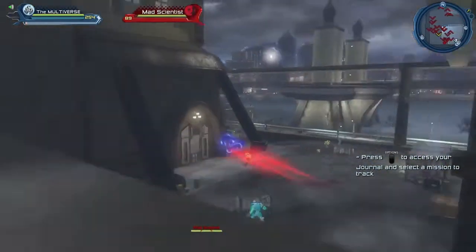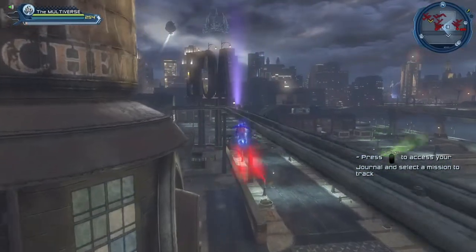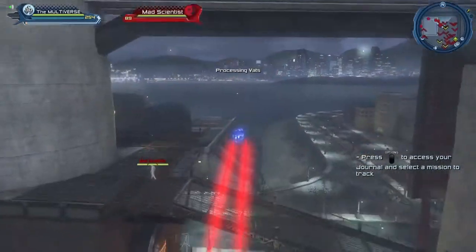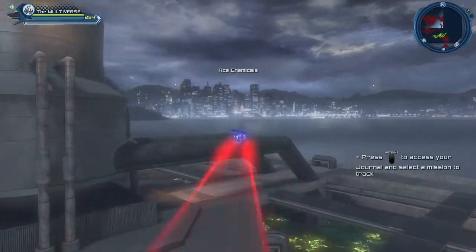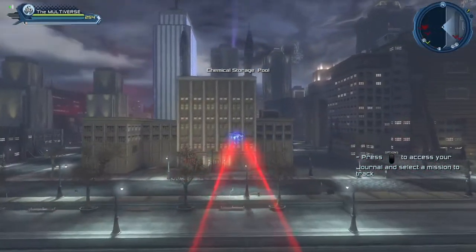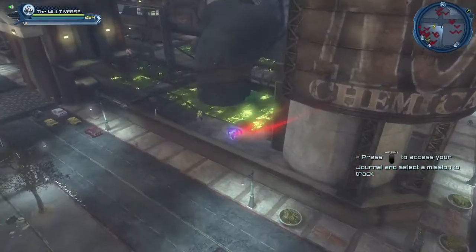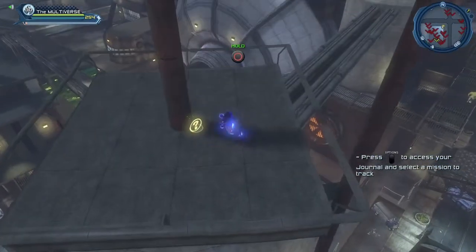There are places like Striker Island and even Arkham Island where whether you're a hero or a villain, NPCs will attack you either way. So for some areas you should go there with a somewhat higher-level character. You don't need to go very far — to farm for these collections, just stick around Ace Chemicals.